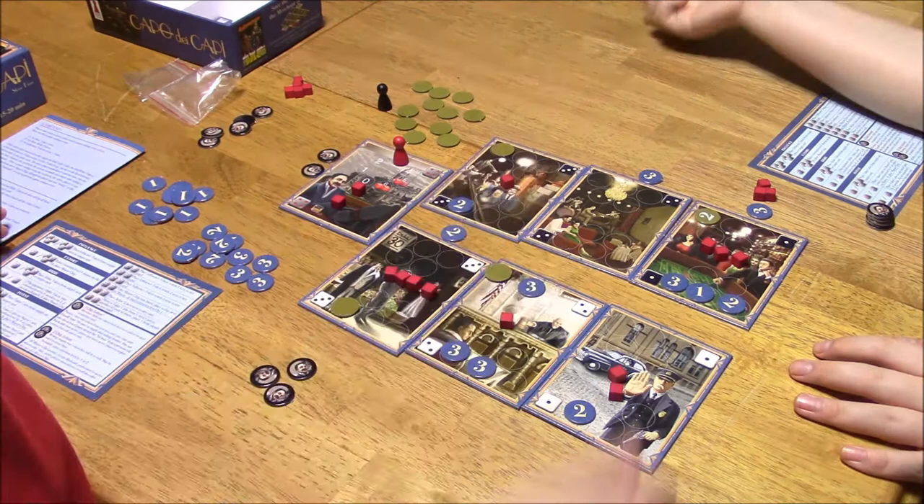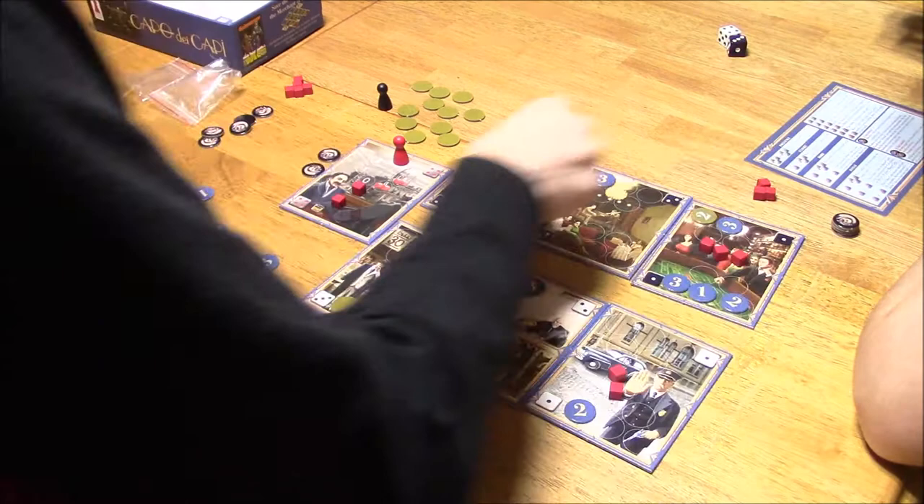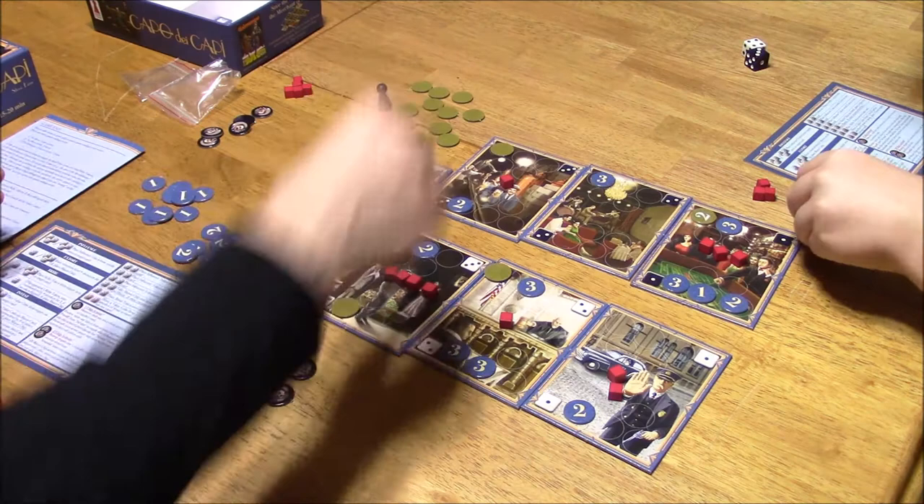Are you going to keep going? I'm just going to stop. So that gives you a three, three, two — and you get two mayor tokens. This goes back to zero. I love mayor — I became the mayor. I've only got three left. I have seven.